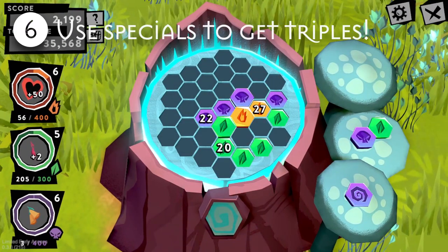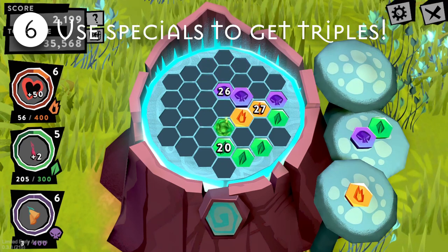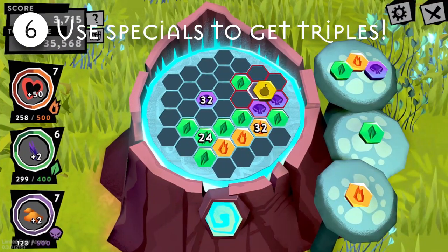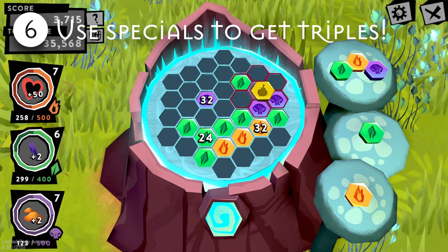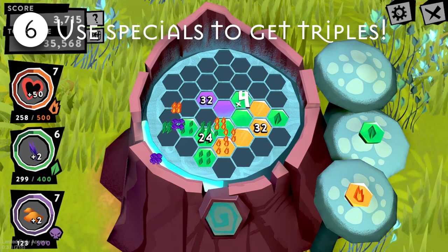Number six: bombs and spirals can be used effectively only if you plan. You should try to follow up with a high triple or double. Bombs are especially versatile and you will almost always be able to get a high triple after using one, given that your large groups are within close proximity.